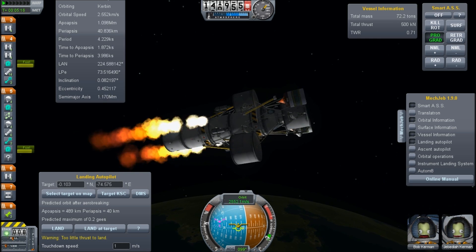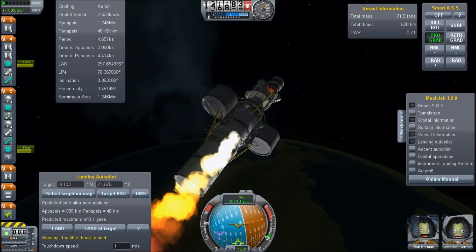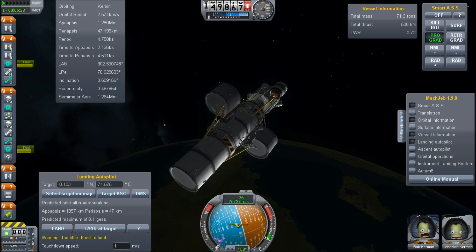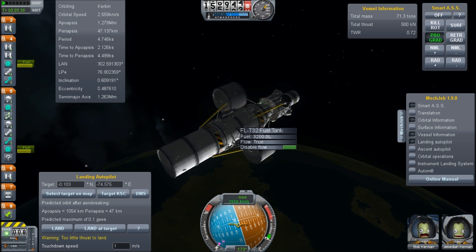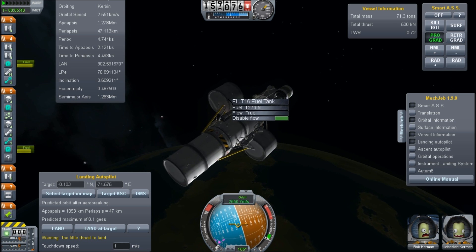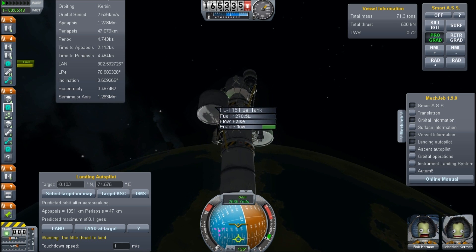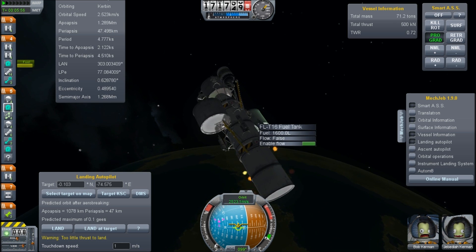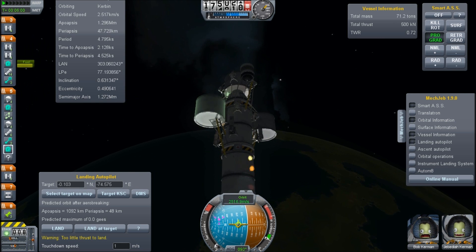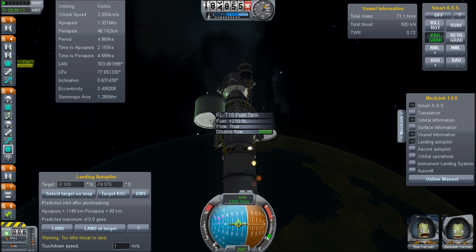We have a stability issue here. As we're thrusting, we're turning off center, and it appears to be because I don't understand fuel transfer — one of the tanks on the side is being depleted and the other is not. So what I do is disable fuel flow in this one and try to thrust at a lower thrust level. We still have fuel in that one, so we are becoming unbalanced, which is not ideal. Maybe we can salvage the mission — we're going to fire the thrusters at lower levels, and hopefully the capsule's gyroscopes can compensate for it.